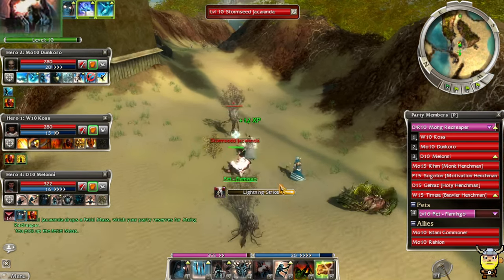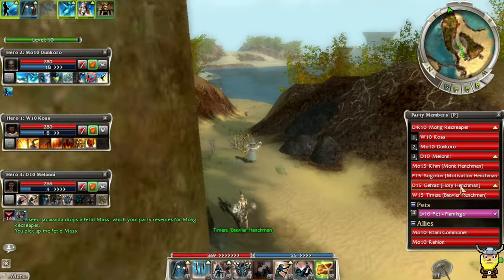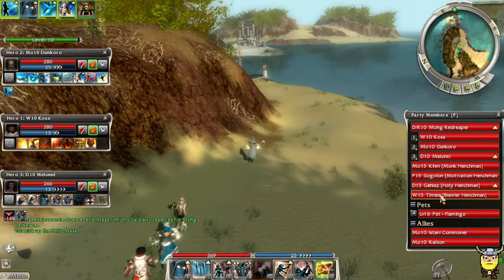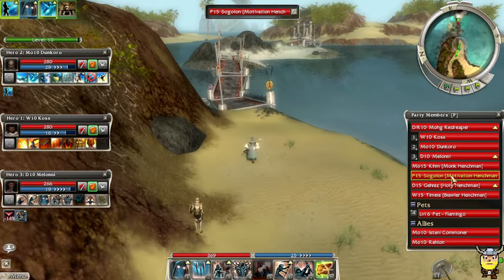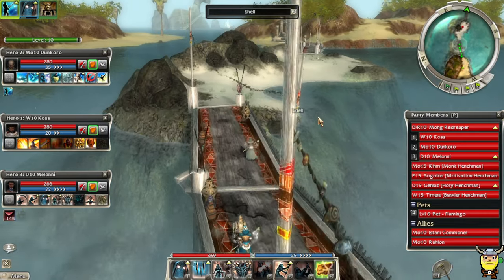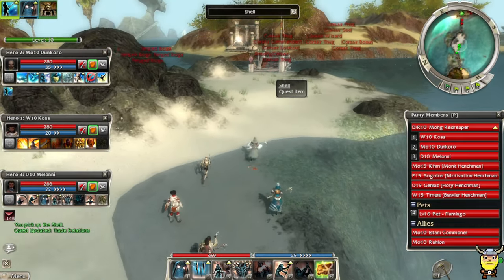I think our team does quite a lot of damage. I should have dropped the Brawler and Dervish henchmen for a Mesmer and Elementalist just to try them out. I kind of like Sogolan actually — I hated on him a little at first but he's not bad. I can see his healing doing pretty well.